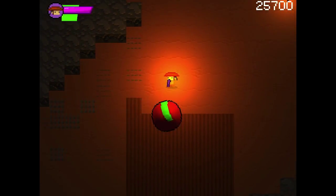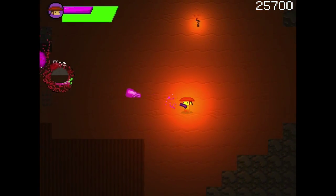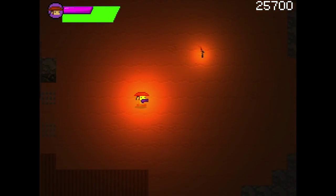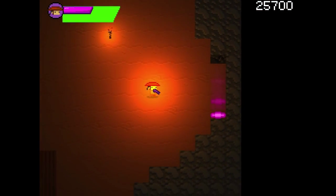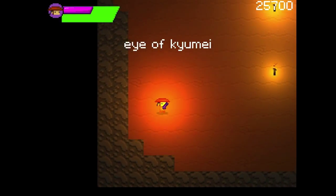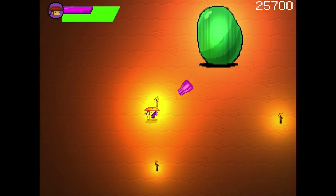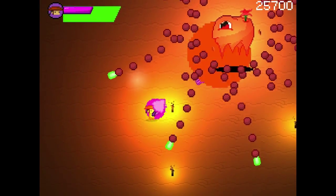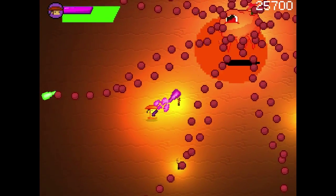Grab that health, kill the bad guy, pick up the rice — what does the rice do? More shots, okay. I think this is going to be the boss level. Here we go — we're at the boss level now. More shots is going to come in real handy because we can take this guy down real quick. I think we got him — that was quick.